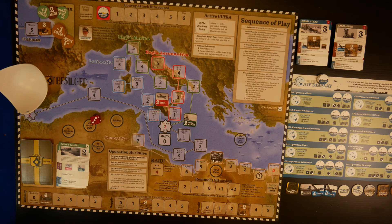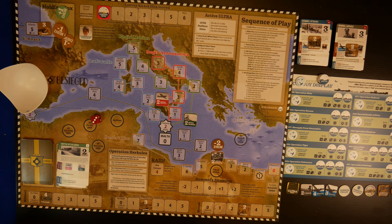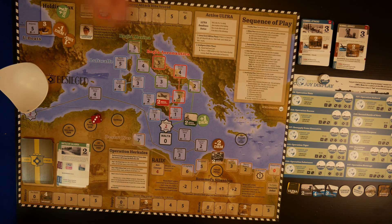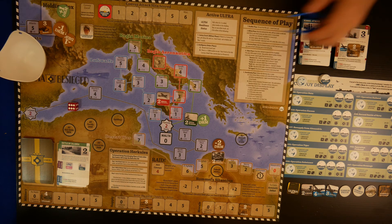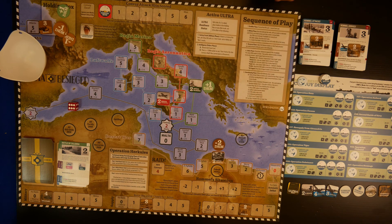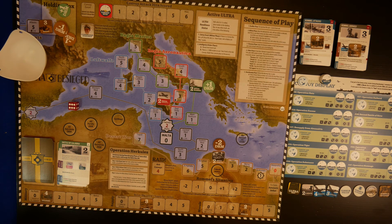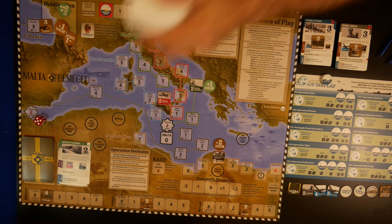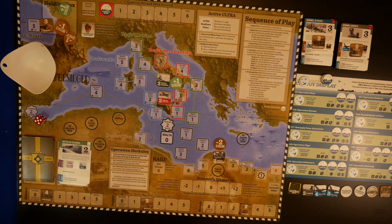Onto our orders phase - what are our die roll modifiers? We have another minus two on the Regio Aeronautica and a plus one on the Regio Marina. We need one order at least to push the Regio Marina back, so that's what we'll do - really looking for anything but a one. A six is good enough, push it back up to two. With our second order, we still have an advantage, so why not have another go at the Regio Marina to get them way back into Naples. Again anything but a one - a five. That pushes Regio Marina way back. That's our orders phase.